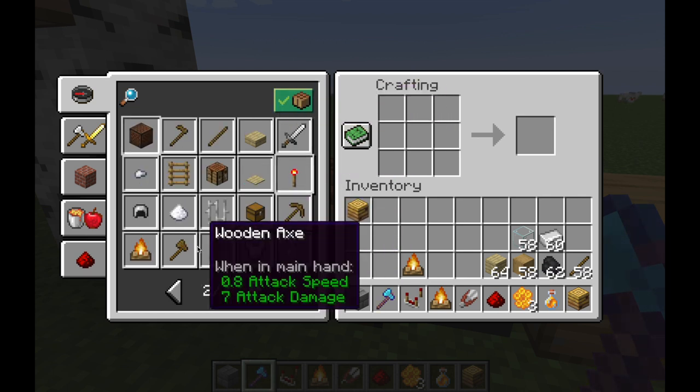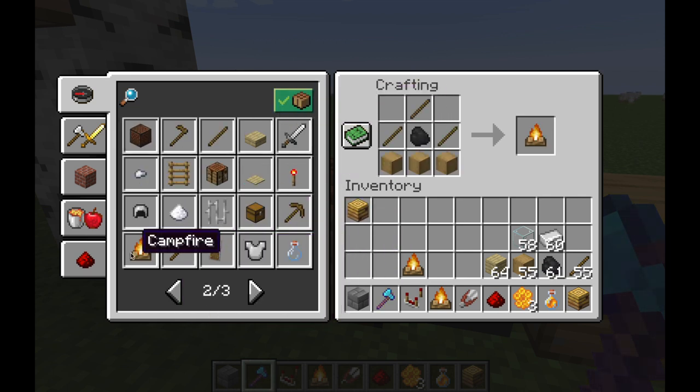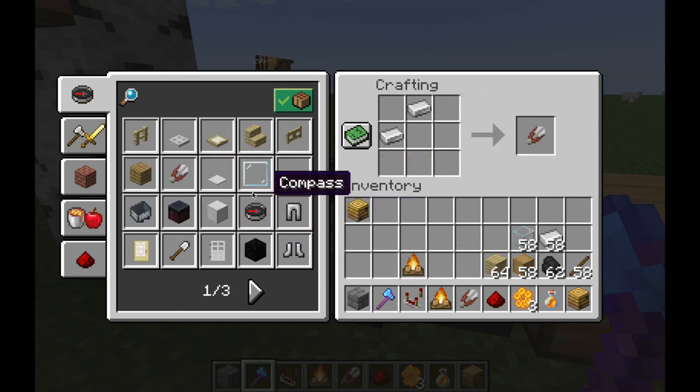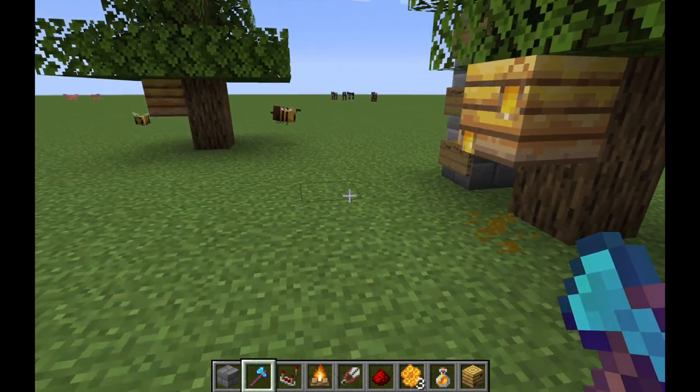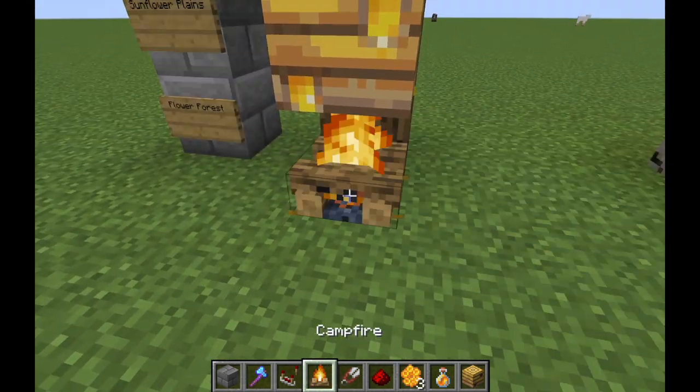Let's quickly craft some supplies for this. To get a campfire: three wood, a coal, and three sticks. To get shears, you just need two pieces of iron ingots arranged diagonally.